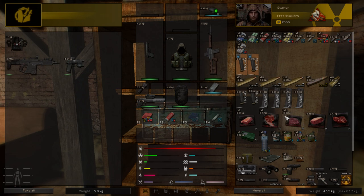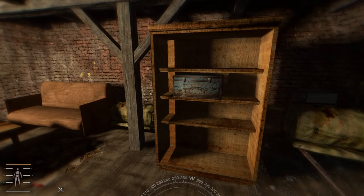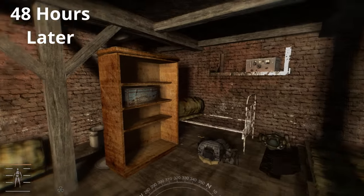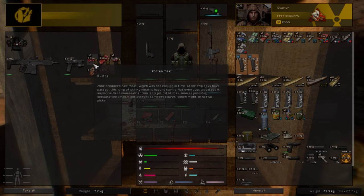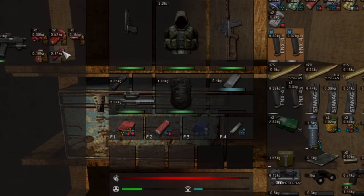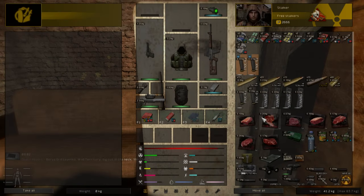RZ's Rotten Meat mod adds a new mechanic where mutant meat rots after some time, usually 48 in-game hours. This tiny mod has a script which checks where you obtained the mutant meat, whether you cooked it or stored it somewhere. Also, if you're using Hideout Furniture Expansion, you can use a fridge to store the freshness of this meat.